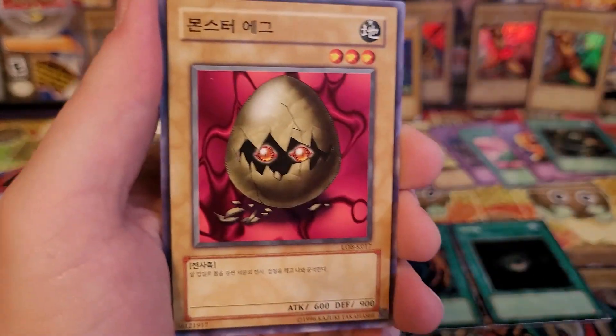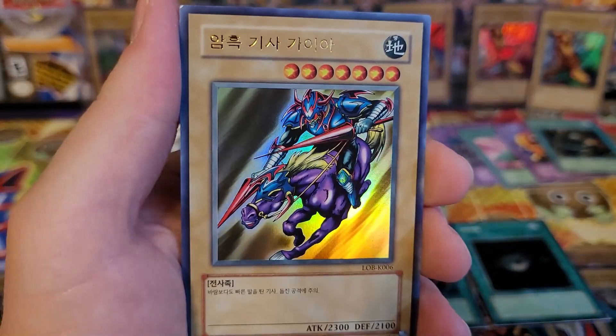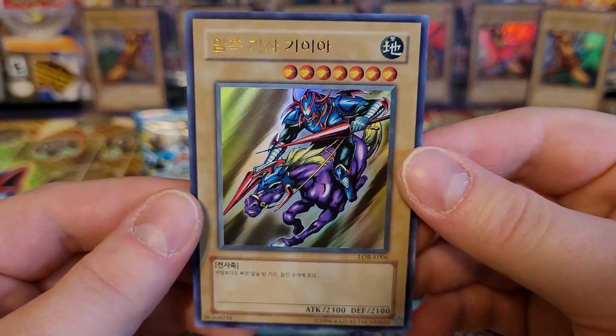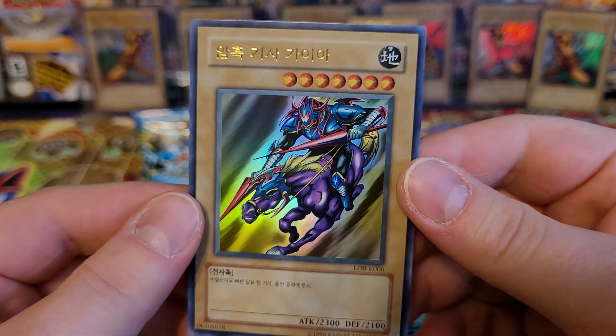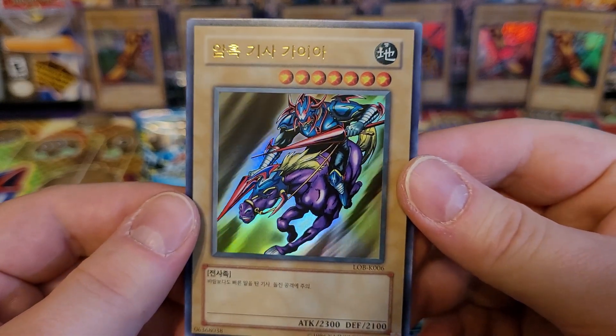Fallowind, Sogan, Monster Egg, Frenzied Panda. And Gaia — Gaia the Fierce Knight! With the Polymerization, guys, I'd be happy with either a Swords of Revealing Light or a Curse of Dragon. If we got a Curse of Dragon, that would be absolutely sick.